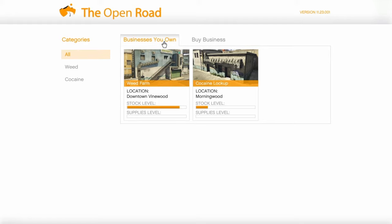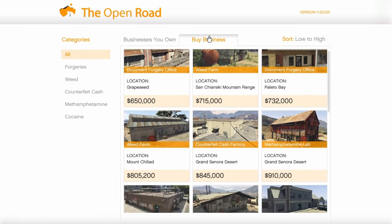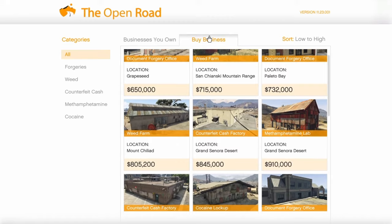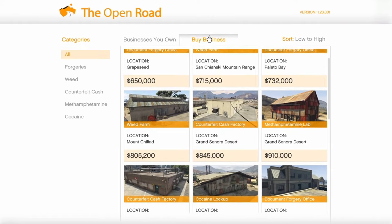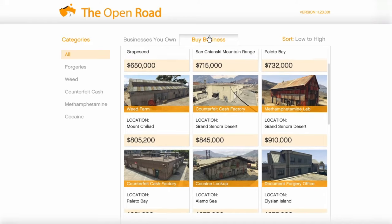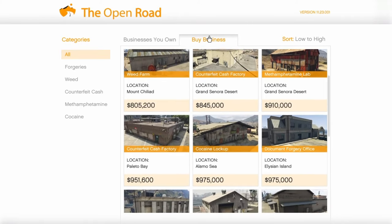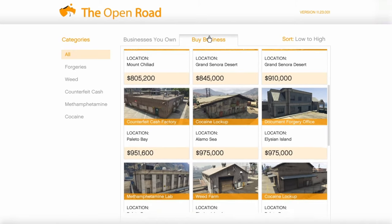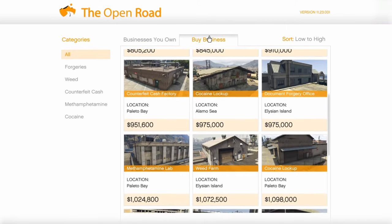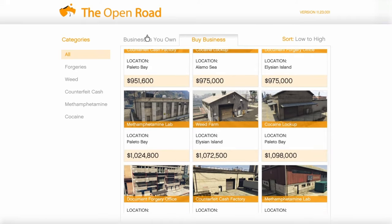It shows categories: businesses you own and businesses you can buy. So this is where you go to buy your businesses — to buy the location of whichever category you're trying to do. On the side you can see forgeries, weed, counterfeit cash, methamphetamine, and cocaine. That's how you get to the Open Roads app.